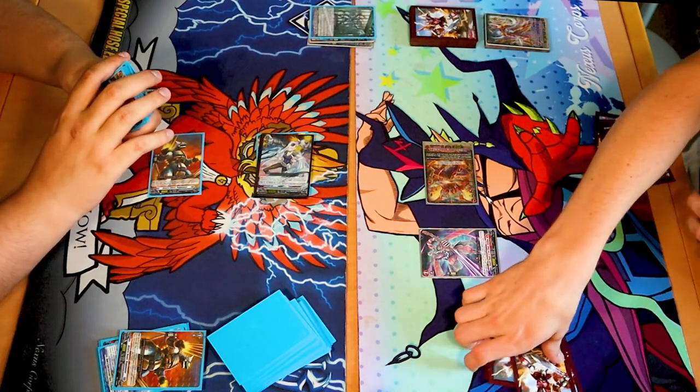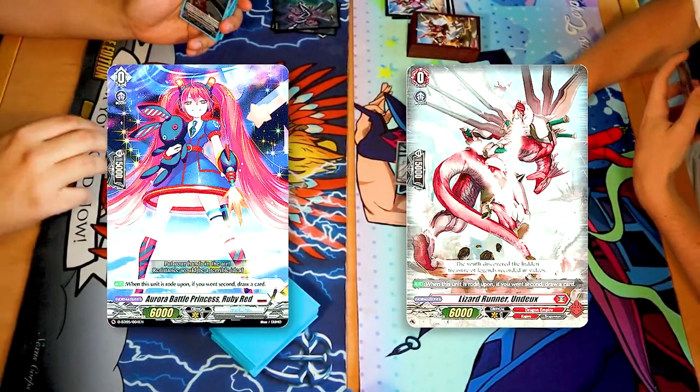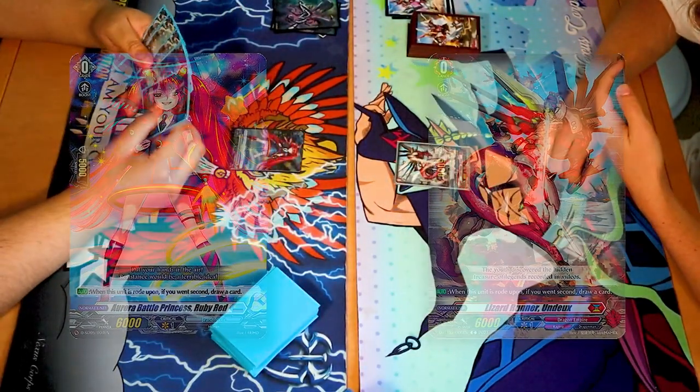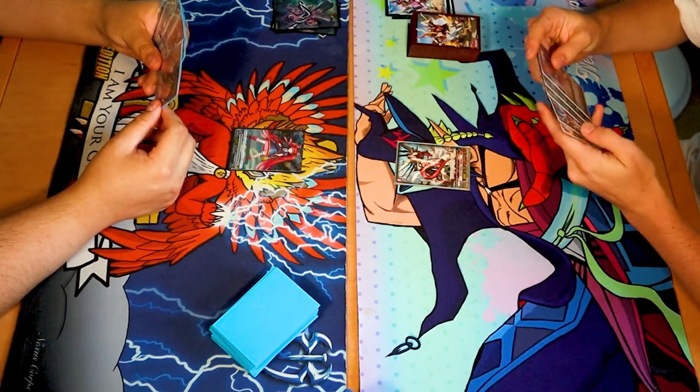I lost so I can go first next game. Cake batter, cookie dough. Ready? Stand up vanguard. Cookie dough? Play-Doh? Yeah. Fun to play with, not to eat.